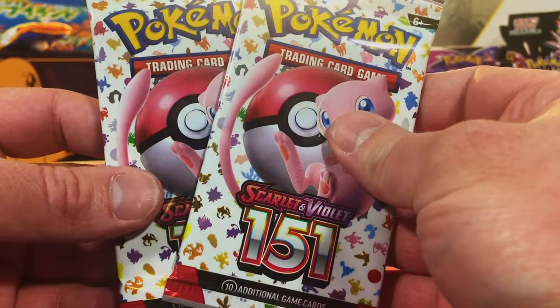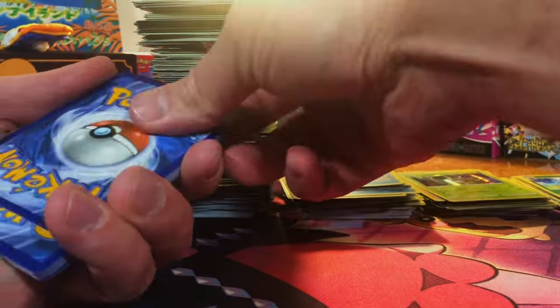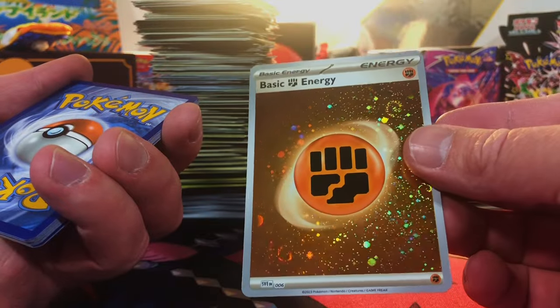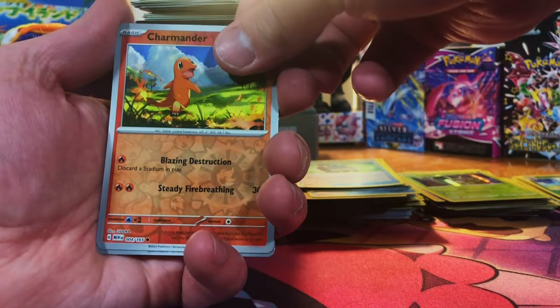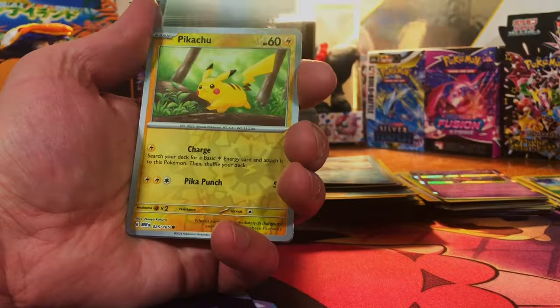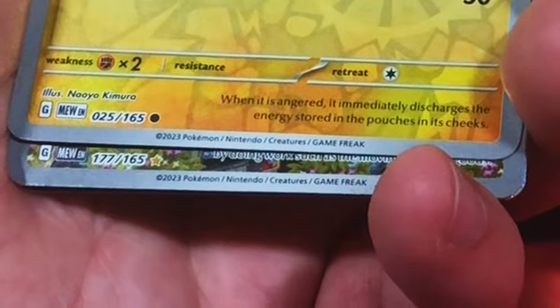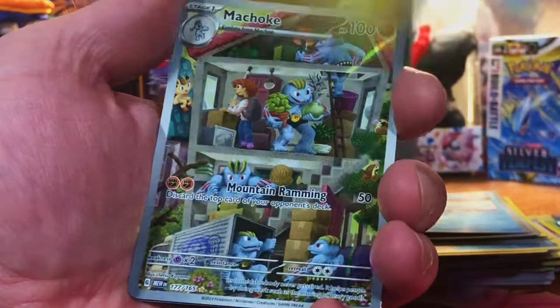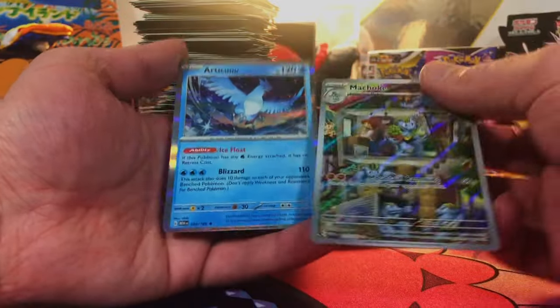Next up, two packs of my favorite Scarlet and Violet set — 151. We got our Hollow Energy, very swirly. A Charmander, a Seal, and Mr. Mime Hollow. Got a Pikachu — Illustration Rare! It might be the Machoke. I love this Machoke. And an Articuno Hollow.